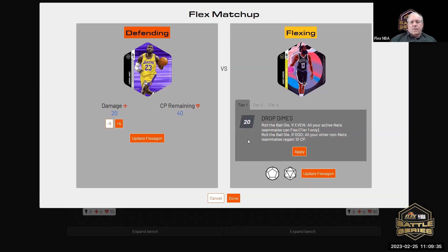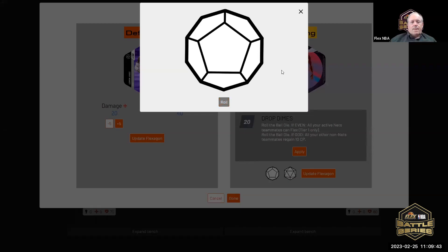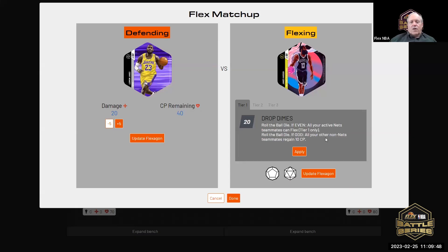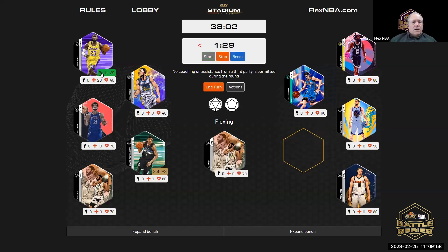It is even, so all of your Philadelphia teammates can flex. I'm going to do this one now. If it's odd, I don't have anyone with lost damage so it won't be a big deal either way. It is not odd, so all of your Philadelphia teammates can flex. PJ will flex with PJ against LeBron.